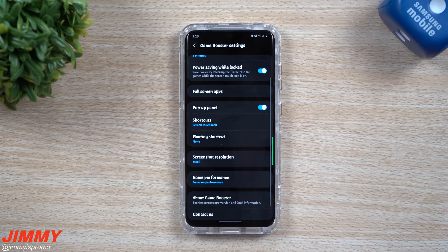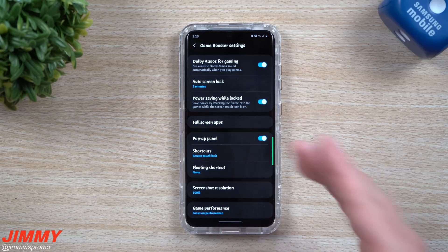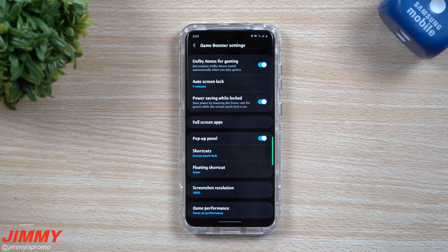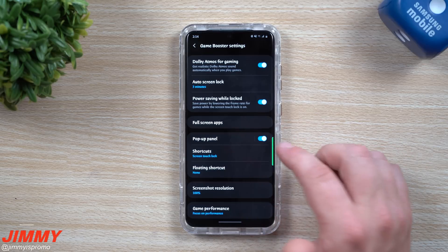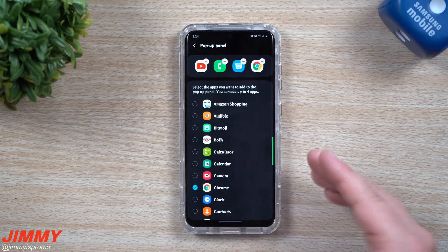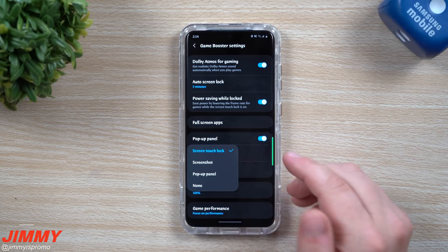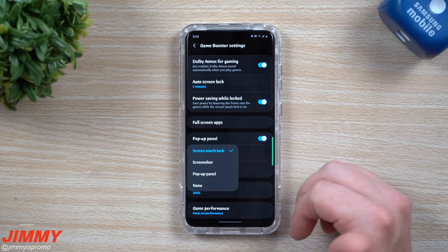Game performance is a big one — this is where you go through the game booster settings. You can turn on Dolby Atmos for gaming, set the auto screen lock timer so your screen locks without turning off the phone while you're playing, and enable power saving while locked. Full screen applications let you choose which apps go full screen. The pop-up panel gives you four small icons so you can open apps like YouTube, phone, or text messaging — so if someone texts you while you're gaming you can respond quickly. Underneath that is shortcuts: I have mine set to screen touch lock so I can lock the touchscreen and throw the phone in my pocket without messing up gameplay. You can also set the shortcut to screenshot.